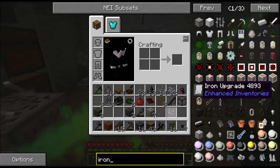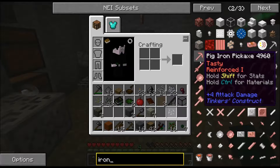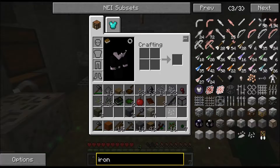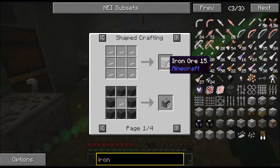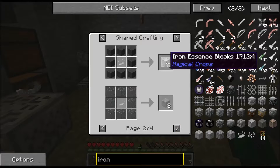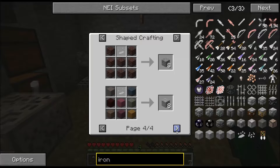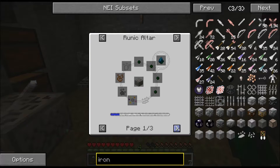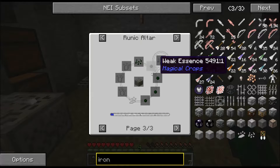What do we actually get from magical crops? We can use them for seed production - we can make iron, or we can make some iron essence block. Maybe that is what it's for. We can use them for tin seed production.